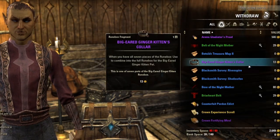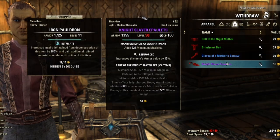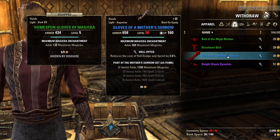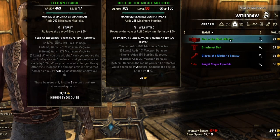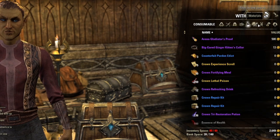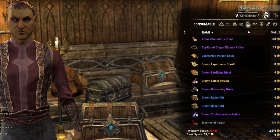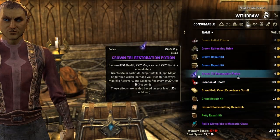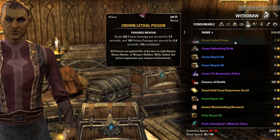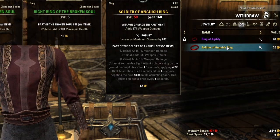Shared bank access is extremely helpful if you find a piece of gear on one character that's better suited for a different one. A level 17 Templar can see the items that a champion-level Nightblade has put into the bank. Very few items are character-bound, but for the most part materials, armor, and weapons can all be banked and transferred within your character family.